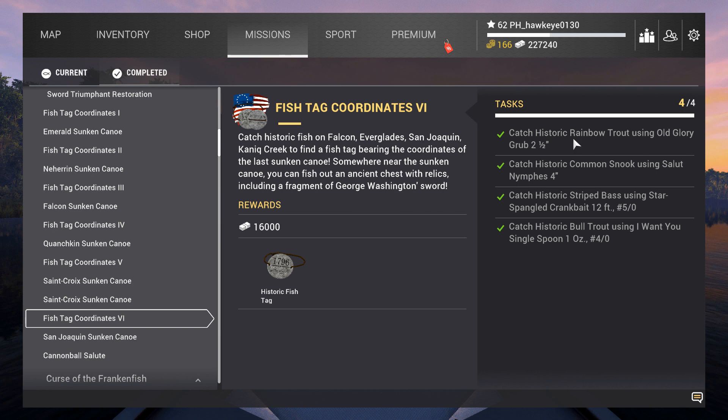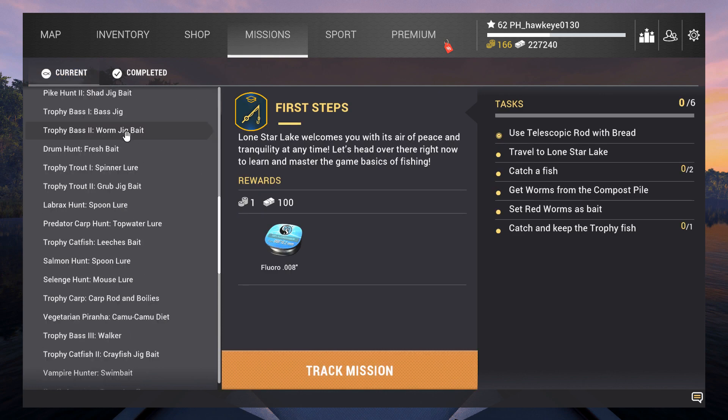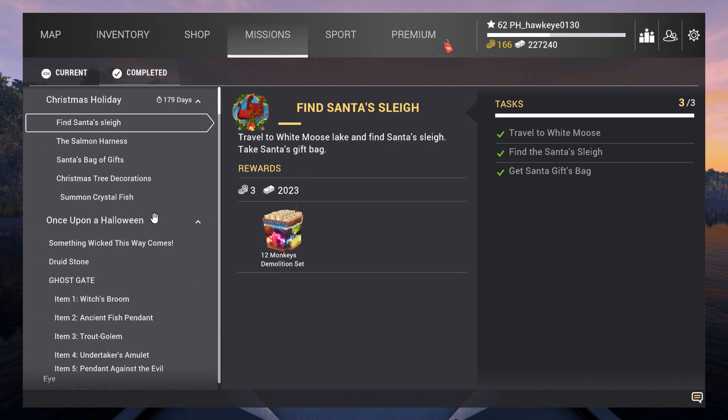Once you catch these — especially on mission number six — you have to go back to San Joaquin and get the relic chest from the sunken canoe I showed in a previous episode, then go all the way back to Emerald Lake to fix the George Washington statue, and then they make you go all the way to the Everglades. They really make you run all over the place. I've completed everything in this event with two more days remaining.